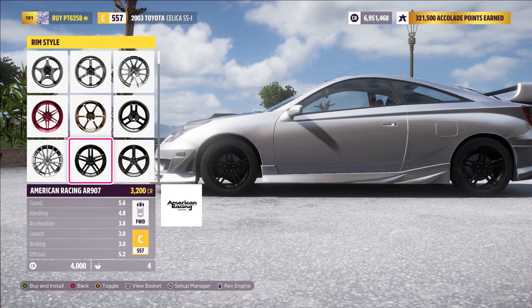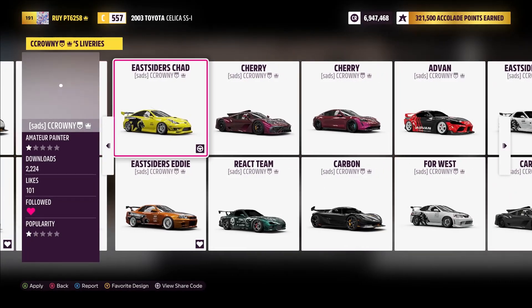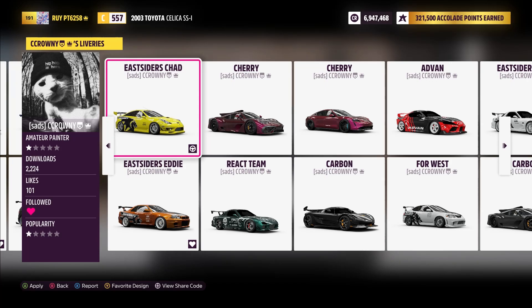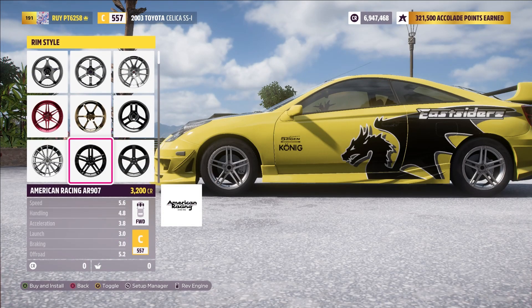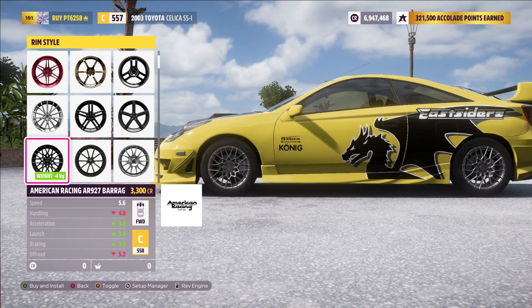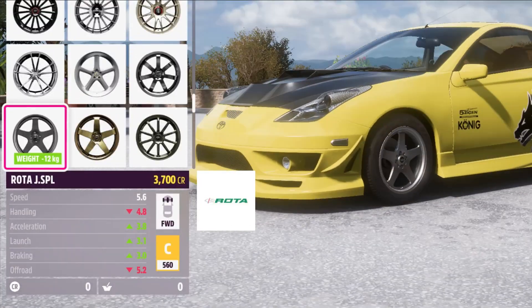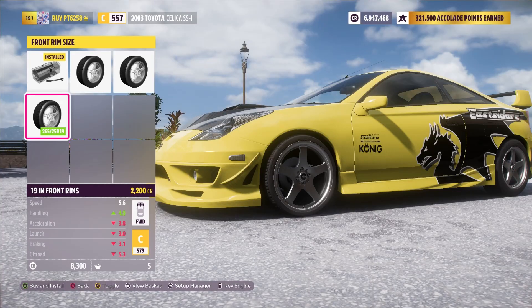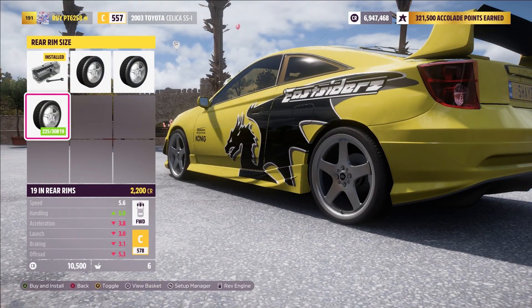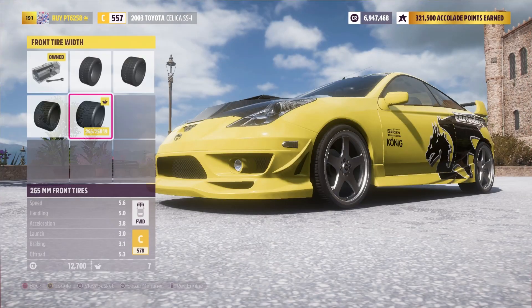Now we need some cool new rims — sport rim style, some colors in it. Actually, I think I'll pick a livery first. Speaking of livery, Crown — yeah, he should have the Eastsiders one up. He said he was gonna put it up when the car came out. Going back to the wheels, I'm not gonna be picking his wheels. I think this one actually fits this car quite nicely. We gotta increase the size though — now that looks like an Underground car.